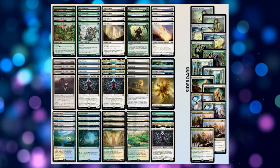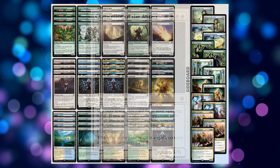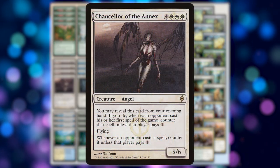If you have an Ephemerate and you Ephemerate one of those walls, it's a one-mana draw-four, which is even better than Ancestral Recall. But looking at the list, one of the biggest issues is that we're running almost all two-drops, so our solution is running Chancellor of the Annex.